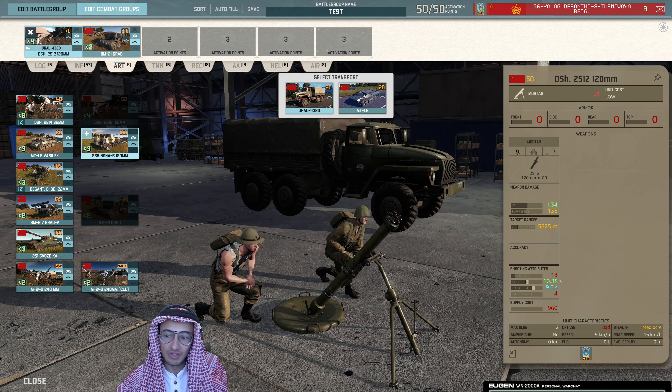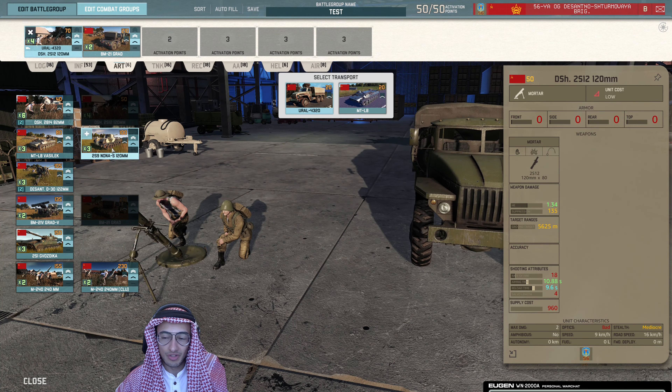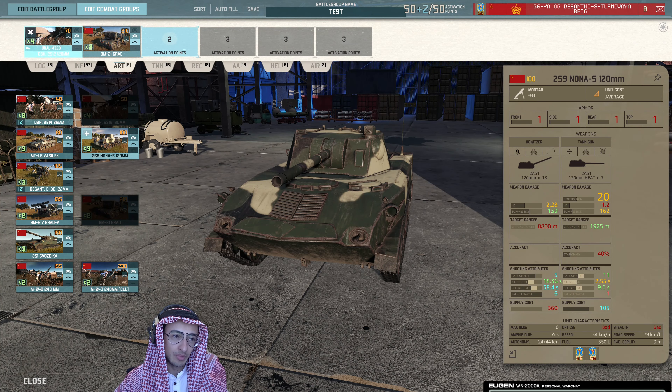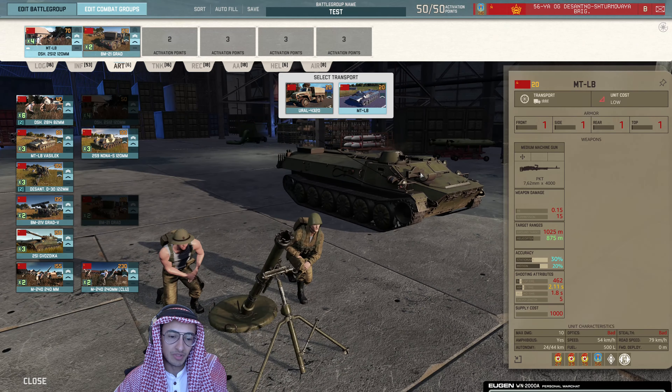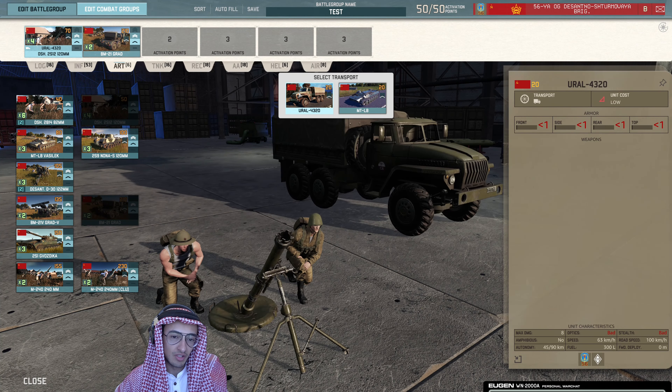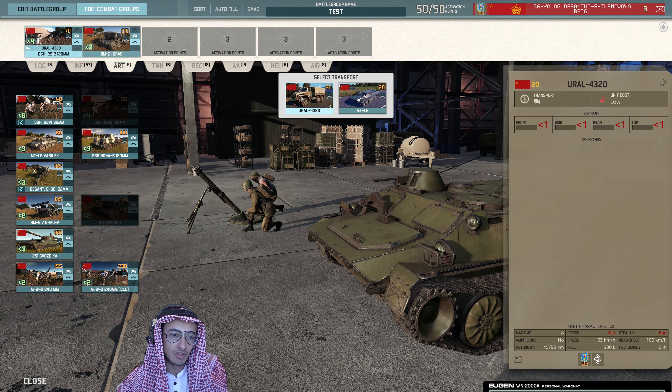Another one you can bring instead is the Nona, because it's got a bit more range, it's got the habits of correction, and it's self-propelled on these bigger maps — but you lose availability. You could also bring it in the MTLB, but if you want to smoke at the start the truck makes more sense; if you're looking for more of a late-game approach, then the MTLB makes more sense.